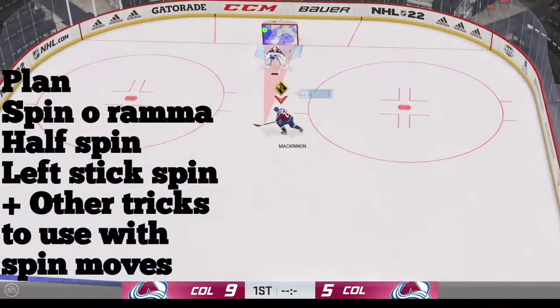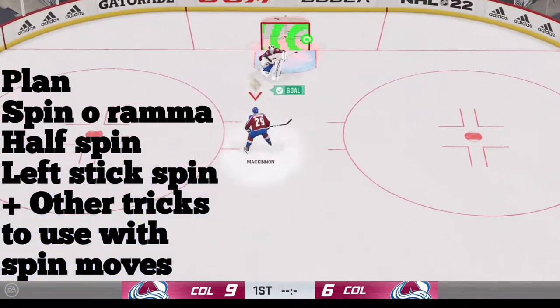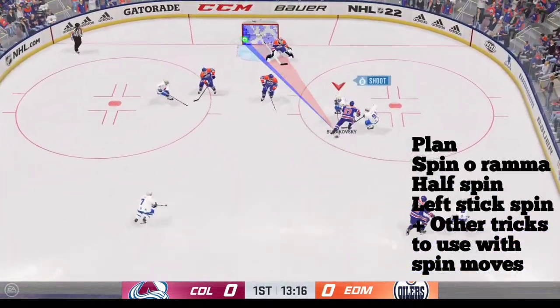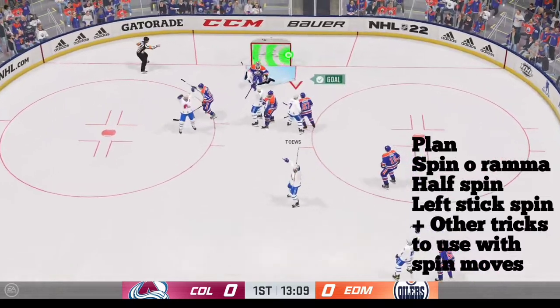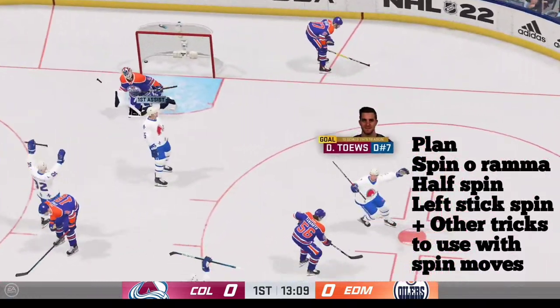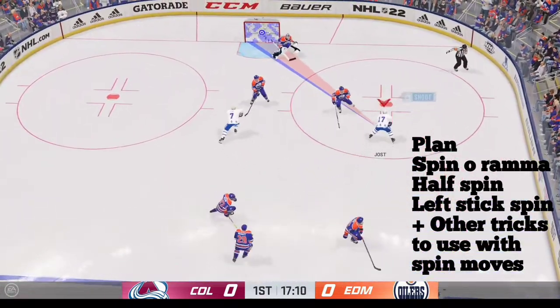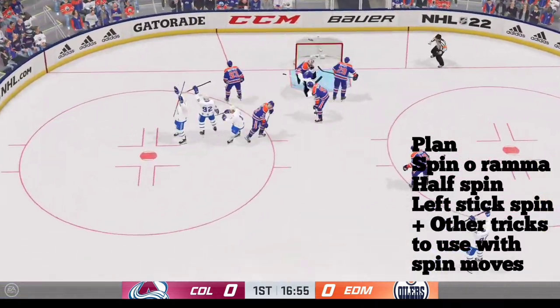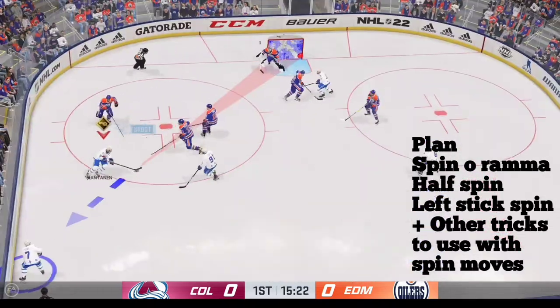Welcome to NHL 22. Today we are going to learn how to do the spin-o-rama as well as some other tricks involving half spin, partial spin, and all kinds of ways to set up goals, move the offense around, and get the defenders off so we can improve our possession. So let's go ahead and get started with the spin-o-rama.